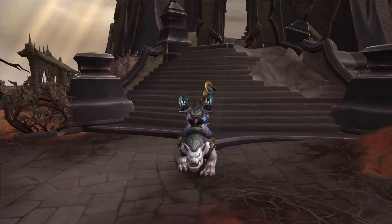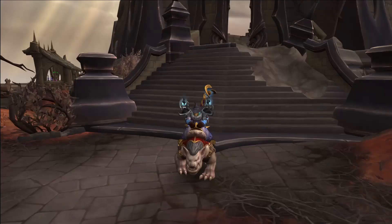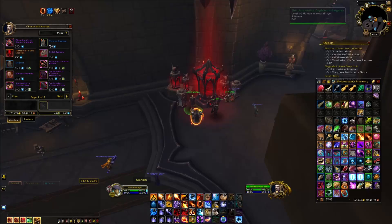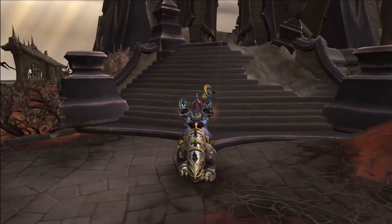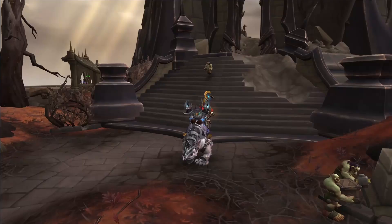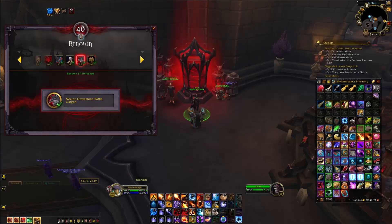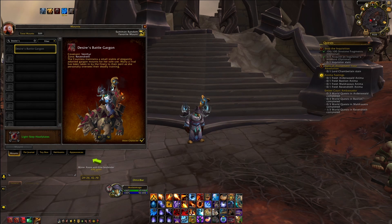The first set of Covenant Mounts we are going to look at is the Venthyr Covenant Mounts. You get the Crypt Gargon from completing the Venthyr Campaign Chapter 4 quest called Mirror Mirror. You get the Sinfall Gargon by getting to Renown Level 23 and purchasing it for 5,000 Anima from the vendor called Chachi. You get the Battle Gargon from completing the Venthyr Campaign Chapter 8 quest called the Medallion of Dominion. And you get the Gravestone Battle Gargon automatically rewarded to you once you get to Renown Level 39. These are all the Venthyr mounts associated with the Campaign and Renown Levels.